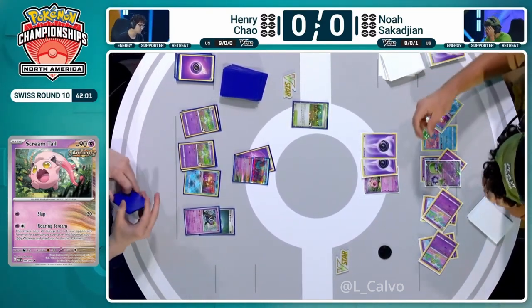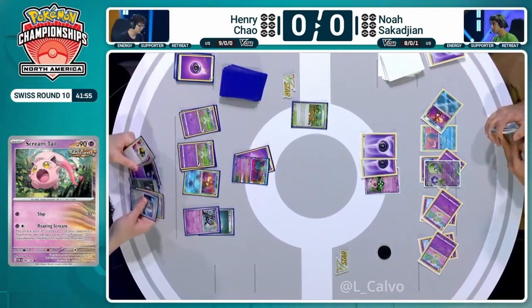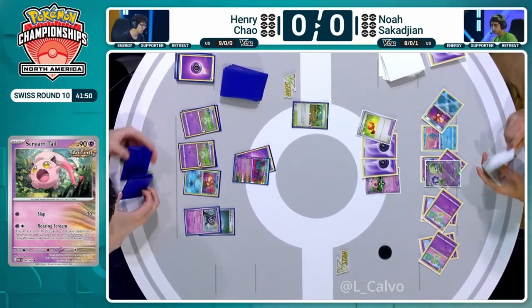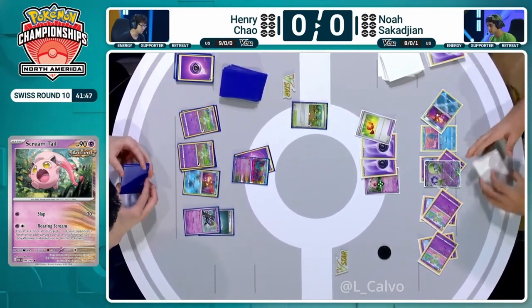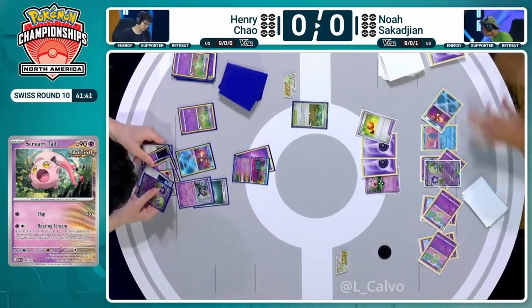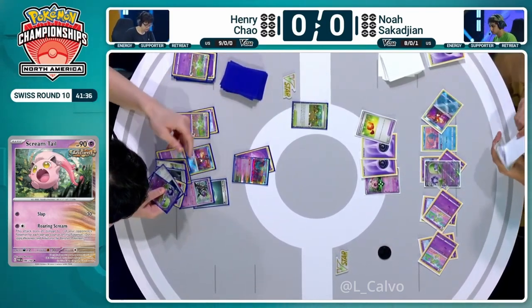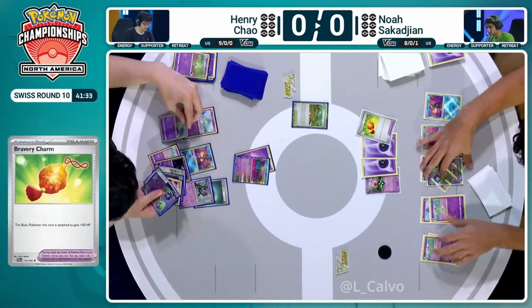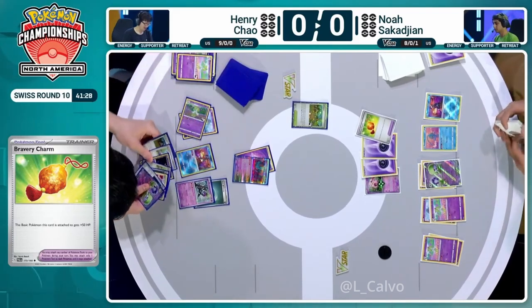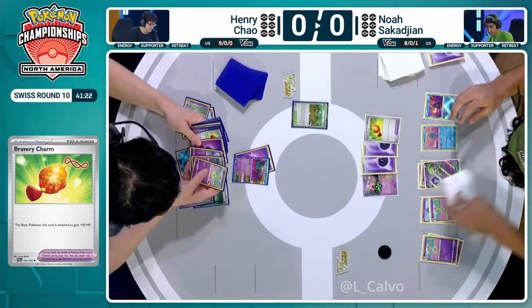Gardevoir EX evolves up — two energy on the Screamtail means 80 damage to the bench. There is no Manaphy in place, so that will take out one of the two Curliers. Bearing in mind both other Ralts are prized, this could be a big turning point in the game. This first KO with Screamtail puts Henry down to one Curlier with no way of getting a Ralts without a Super Rod, a prize being taken, or a Hisuian Heavy Ball — which isn't in hand right now. Henry might end up having to use an Arven this turn just to guarantee that Hisuian Heavy Ball.